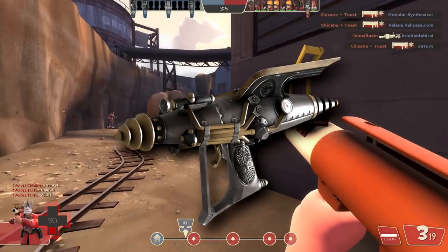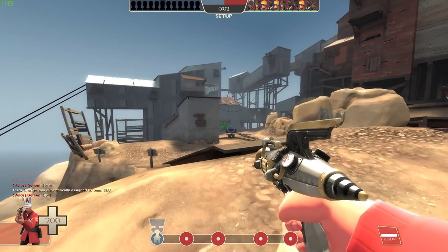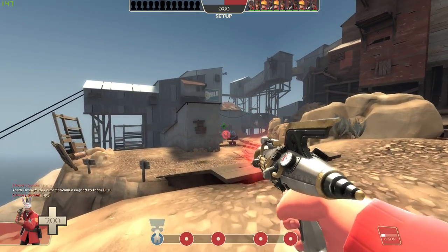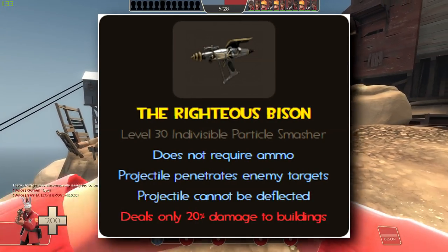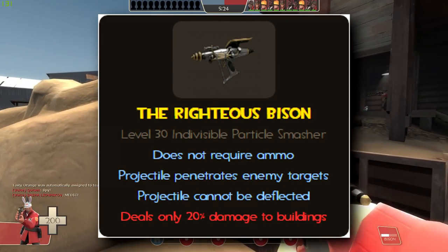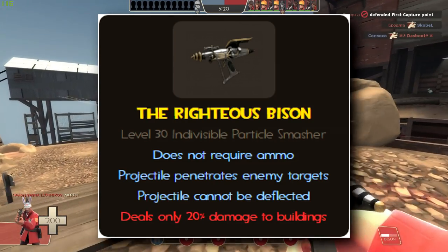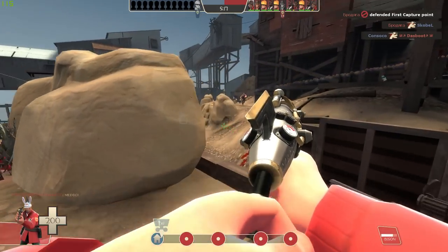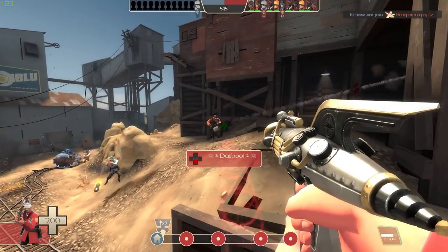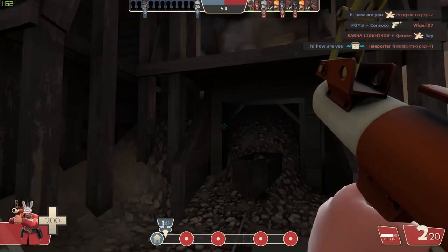Let's take a look at this weapon's stats for an idea of how it's supposed to be used. The Bison is a secondary weapon for the soldier and its stats are that it doesn't require ammo, its projectiles penetrate enemies, and its projectiles cannot be reflected. The only sacrifice being that it does 20% damage to buildings. That certainly sounds like a small price to pay, but we do have to remember that this is a replacement for the shotgun.